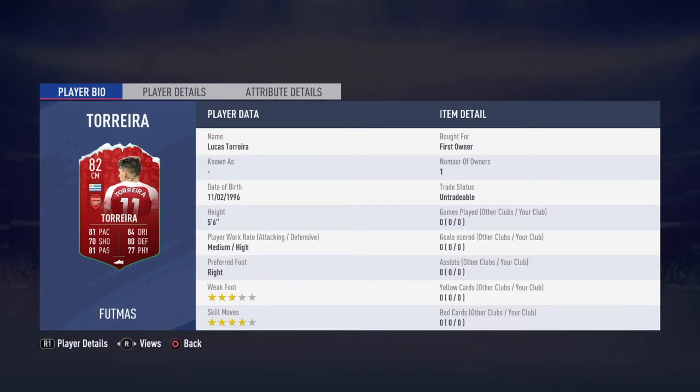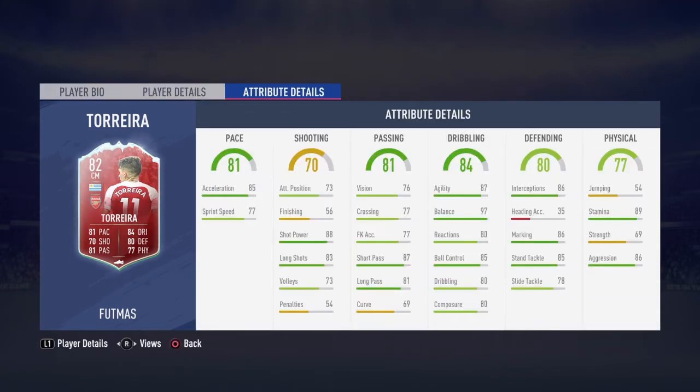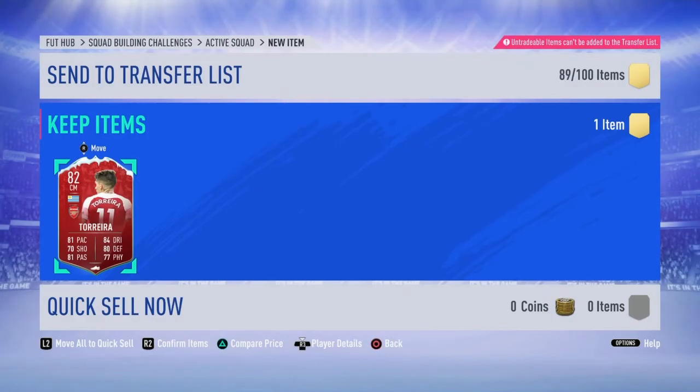Looking at Lucas Torreira's stats — these haven't changed. He's still medium-high work rates, five foot six, three star weak foot which is not the greatest, and four star skills which is actually pretty good. His in-game stats show a lot of good dribbling, like 97 balance. His physical stats — although his strength is not the best, his stamina really shines, and his acceleration for a midfielder is absolutely wonderful. He also has decent long shots, great short passing, decent long passing, and overall a great card. His standing tackles are also 85.